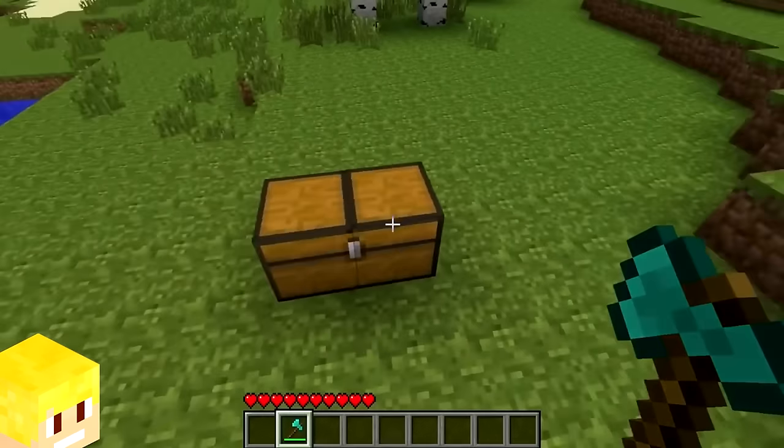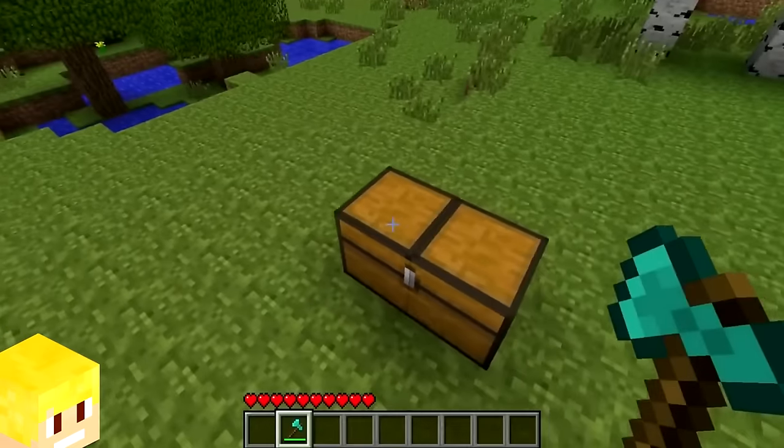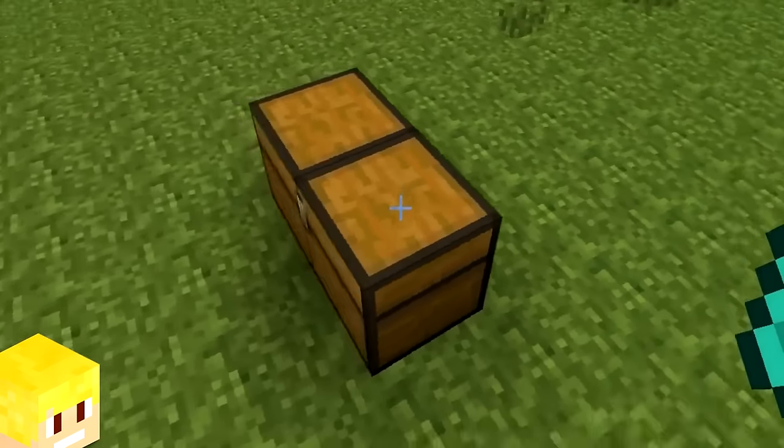When chests were a full block in alpha and beta days, the large chests had a line going down the middle of their texture. In Minecraft today, this line is nowhere to be seen.